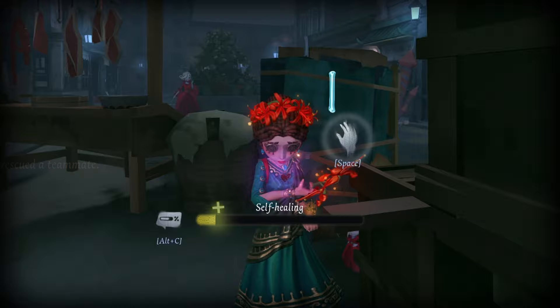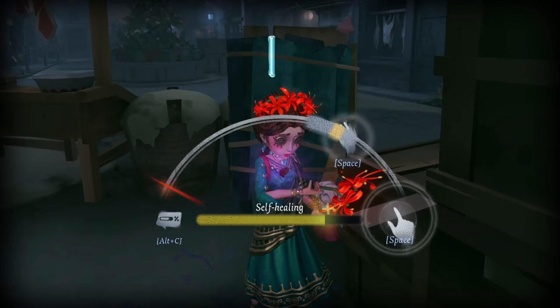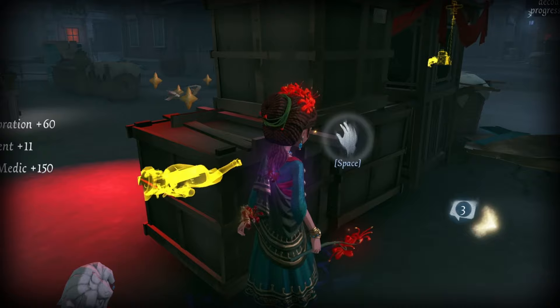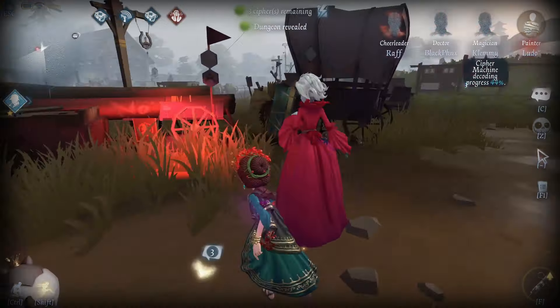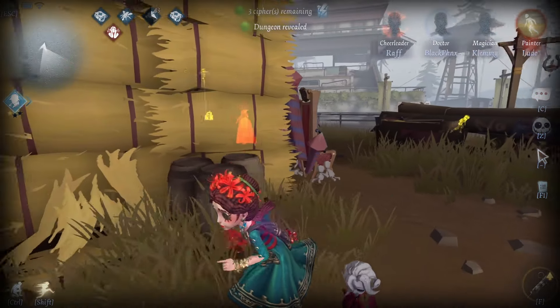Doctor is a jack of all trades. She excels at kiting and can heal mid-chase, for example by healing behind pallets. She can also rescue as she is consistently at full health, has normal decoding speed, and can even heal teammates who are injured. The only downside is her simplicity — the main way to improve is by honing your kiting skills rather than developing complex ability skills.